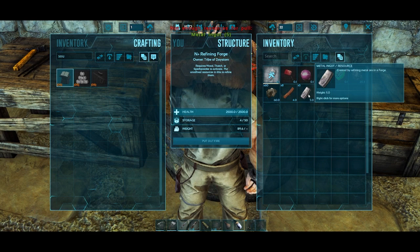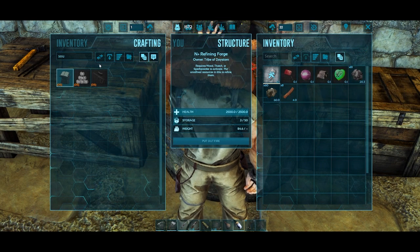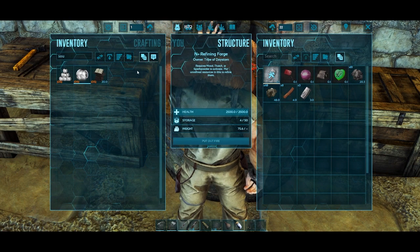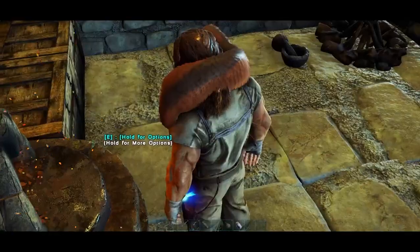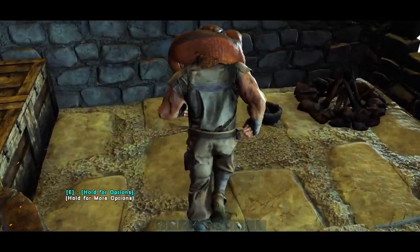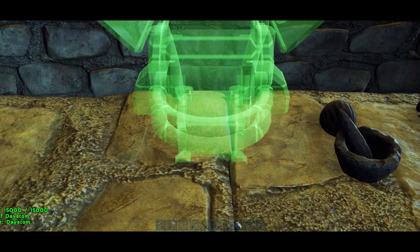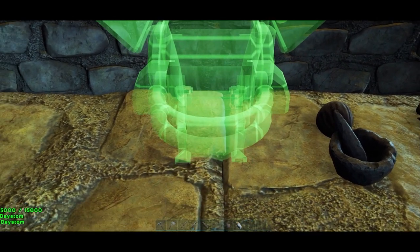Five more metal ingots. Welcome back everybody. Two more — there. Excellent. So now I have the assault terminal, which will do my egg incubation for me.